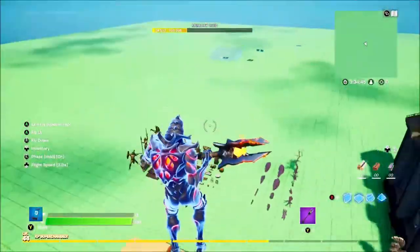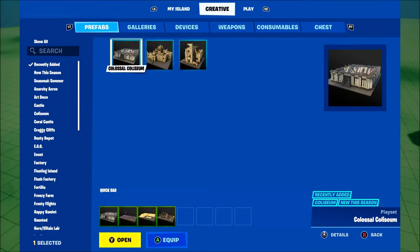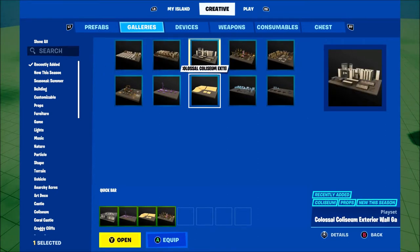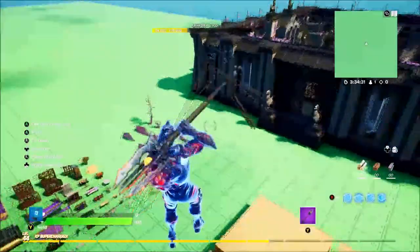Let's show you guys how to find these. So you want to go to galleries or prefabs, go to recently added on the tab on the left hand side of the screen. And then you'll find Colossal Colosseum there and you will find the other pieces and prefabs here that you can use in your maps.